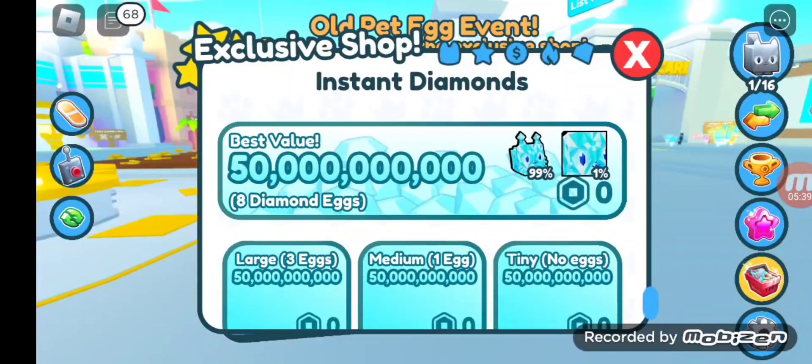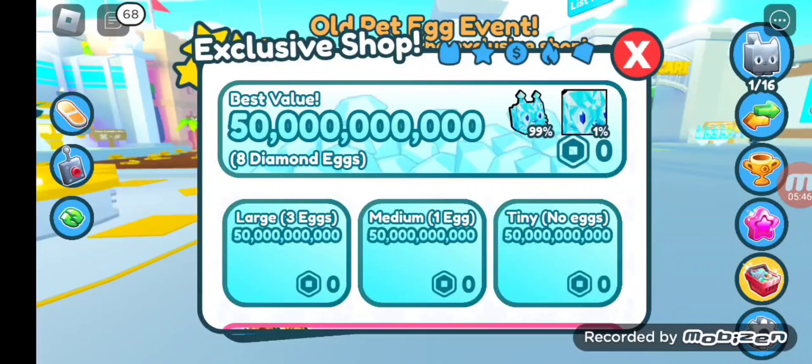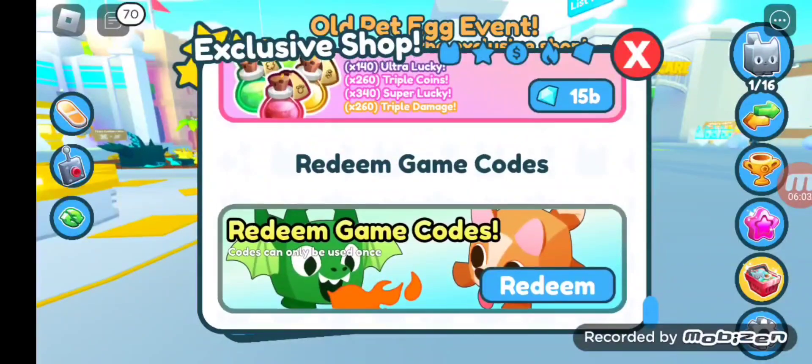We got instant diamonds: best value is 50,000 diamonds with 8 diamond eggs; large is 3 eggs; medium is 1 egg; tiny has no eggs. This features diamond cat and huge diamond cat on the best value. We got the boost bundle: features X140 ultra lucky, X260 triple coins, X340 super lucky, X260 triple damage, and redeem game codes, featuring a dragon accordingly.